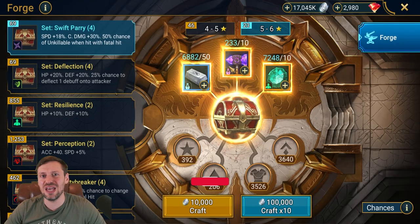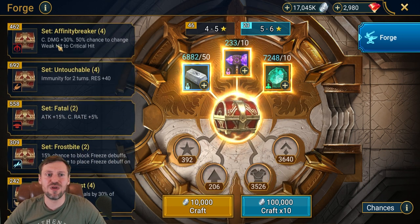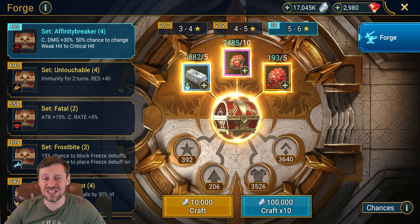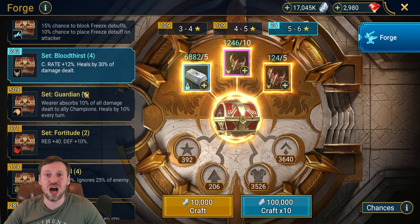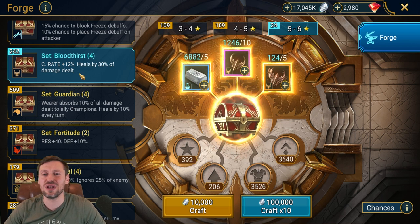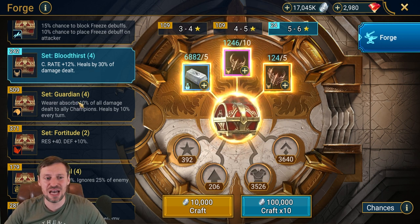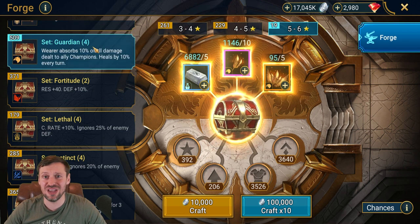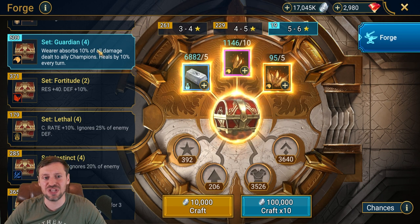Let's hop into the forge and look at what gear is up for grabs on rotation two. First up we've got Affinity Breaker, which is just an awful gear set — for me it's just an instant sell. Then we've got Bloodthirst, which is an upgraded version of Lifesteal. It's a pretty good gear set for early to mid game but it definitely falls off late game. Guardian set is amazing — this is definitely the best gear set out of all these ones for this rotation. It's basically built-in ally protection and some self-healing.